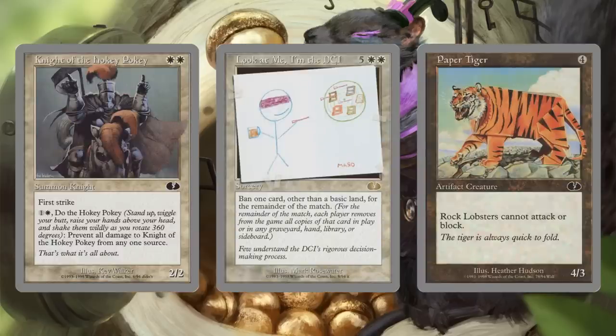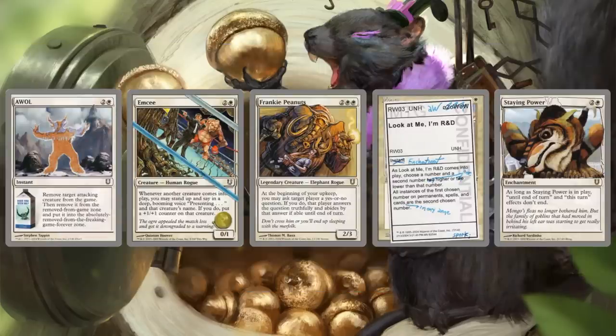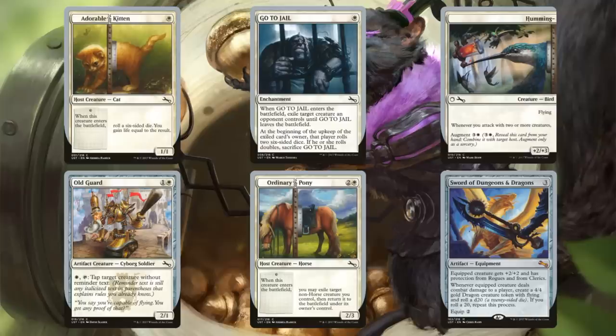On to the actual contents of the decks, beginning with the white deck. Reprints from Unglued include Night of the Hokey Pokey, Look at Me I'm the DCI, and Paper Tiger. Unhinged brings AWOL, MC, Frankie Peanuts, Look at Me I'm R&D, and Staying Power. Unstable reprints include Adorable Kitten, Go to Jail, Humming, Old Guard, Ordinary Pony, and Sword of Dungeons and Dragons.